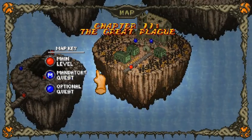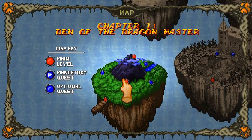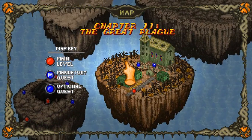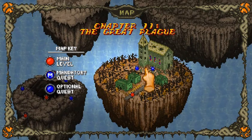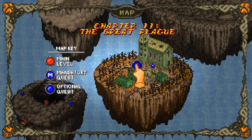Oh, we're on chapter two already! You cannot revisit a chapter until maybe beating the game. But we're on this island now. Oh, there's an optional quest that we can do. Well, let me save first, and we'll go check this place out.